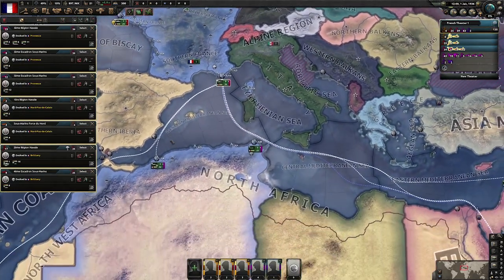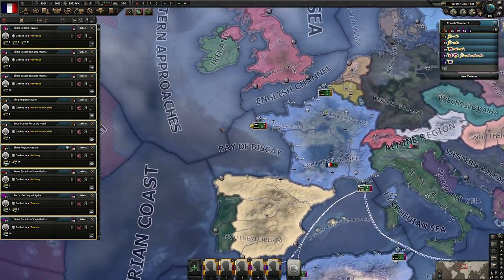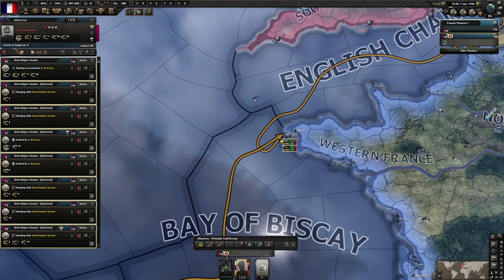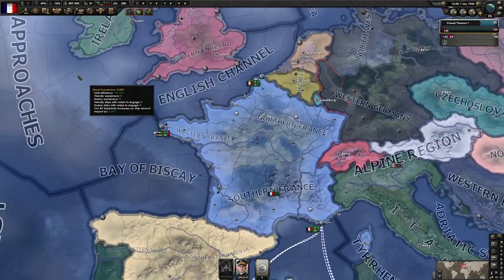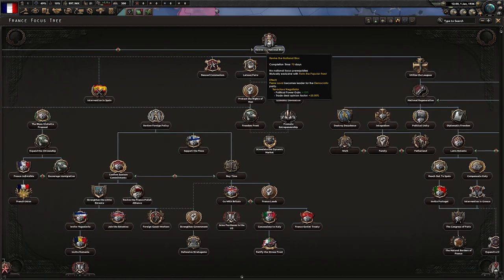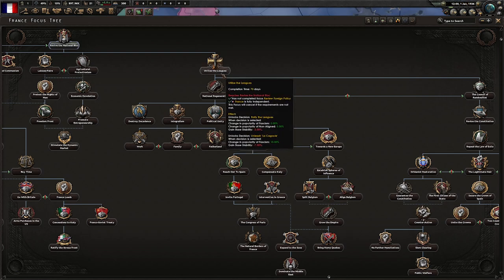For the navy, just select all of your ships into one fleet, base it at Brest — that is your largest port — and put them under an admiral. They will be of valuable use later on. For focuses, we are going to go with Revive the National Block, then into Utilize the Leagues.